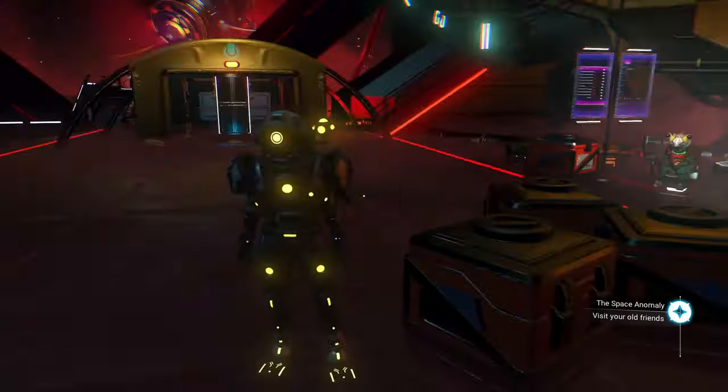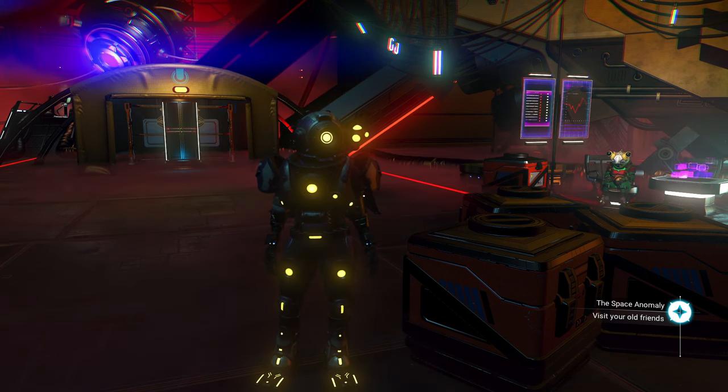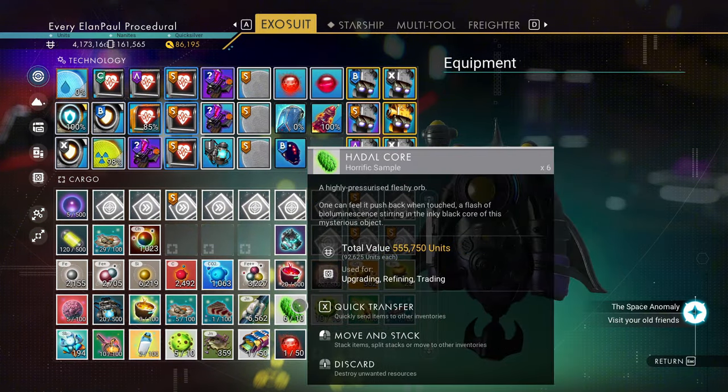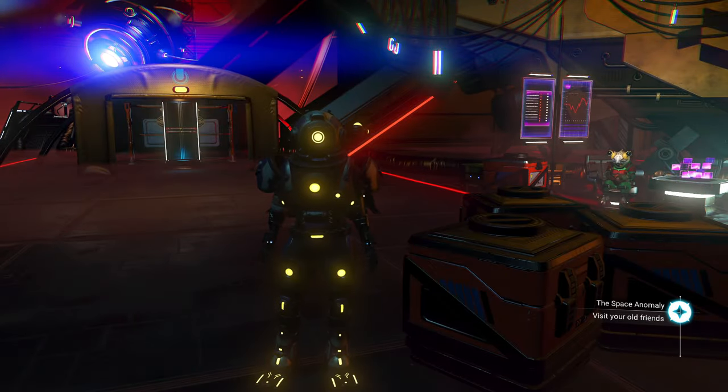The next way of doing things is with hadal cores and larval cores. Where can we find those? Let me show you.